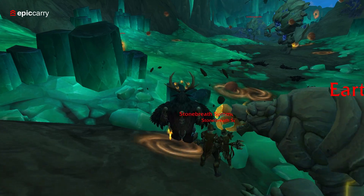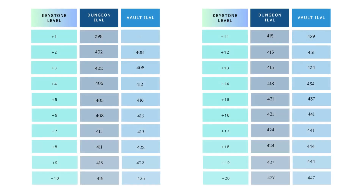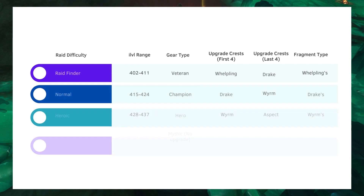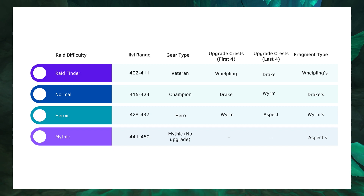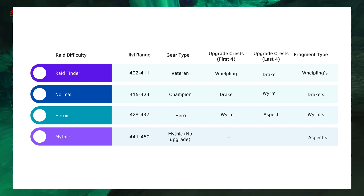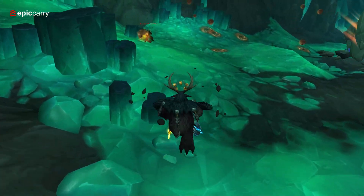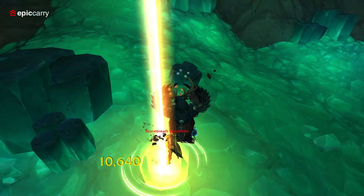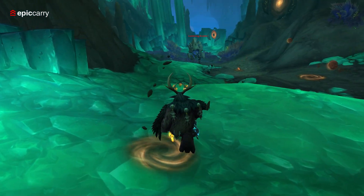As you progress, focus on content with higher item level rewards, such as heroic and mythic dungeons, raids, and high-level mythic plus keystones. These activities provide more powerful gear and upgrade materials, accelerating your gearing process. Understand the Shadowflame Crest upgrade system and prioritize upgrades based on available crests and their associated gear types. For example, use Whelpling crests to upgrade Veteran gear from Raid Finder and Drake crests to upgrade Champion gear from normal raids.